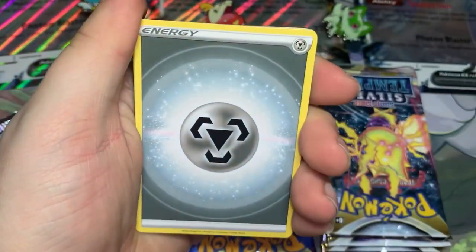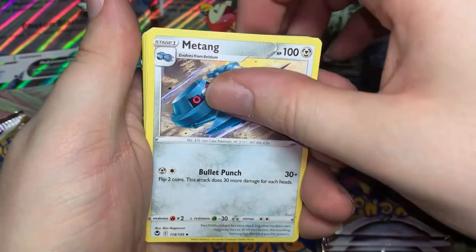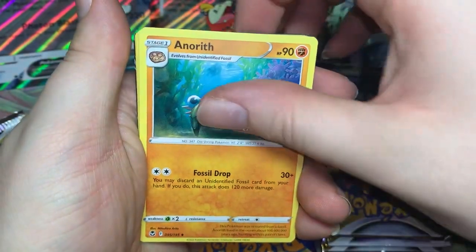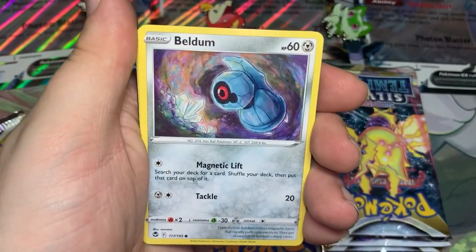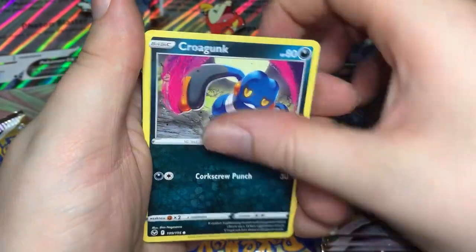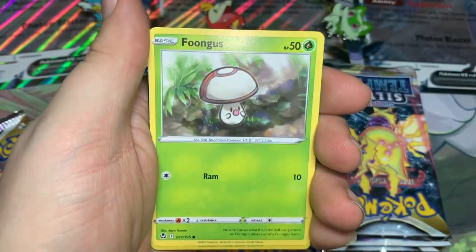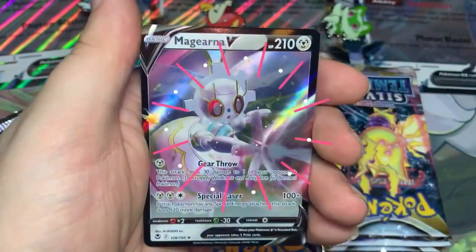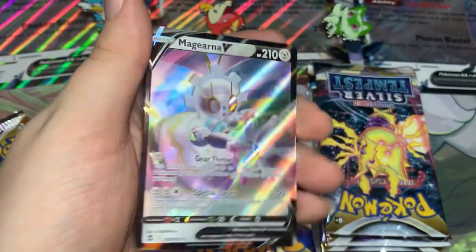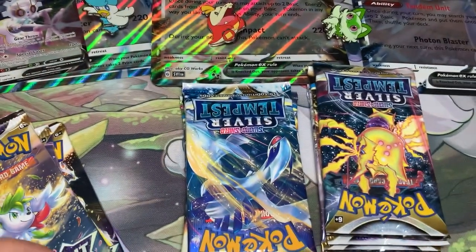Alright, Quaxley, what do you have for me? We got Metal Energy, Mawile, Anorith, Unidentified Fossil, Beldum, Croagunk, Solosis, Zubat, Foongus, Reverse Murkrow, and a Magearna V. Alright, we got one V so far from the Quaxley box.